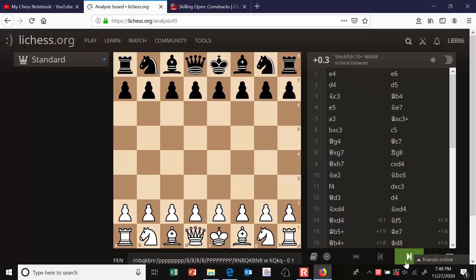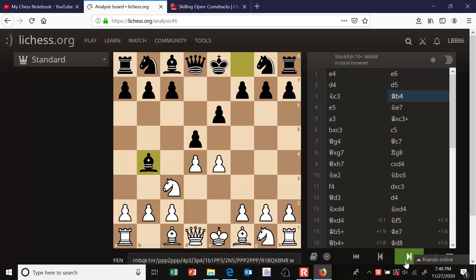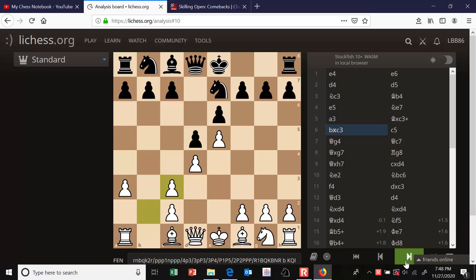Hi everyone. I recently made a video on the poison pawn variation of the Winawer French and I got to try it out here as white. So it's a blitz game - that's the Winawer, bishop b4. I played e5 and now the usual move is c5, but my opponent played knight e7, but we soon transposed back to the main line after c5.